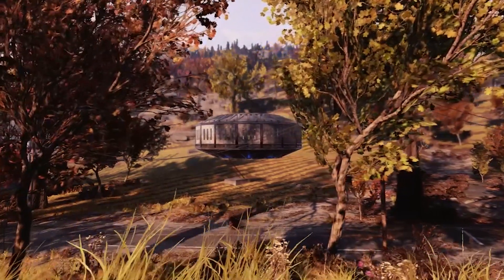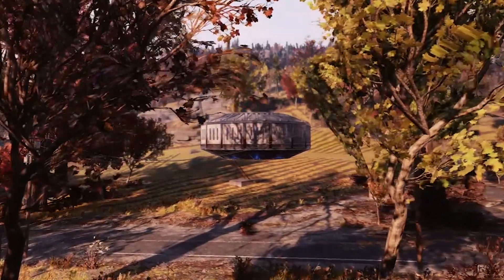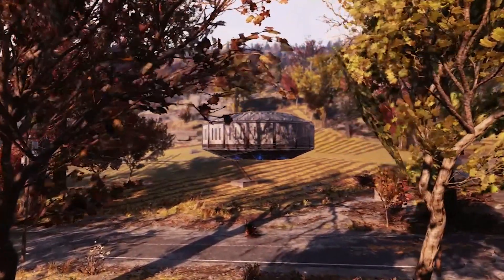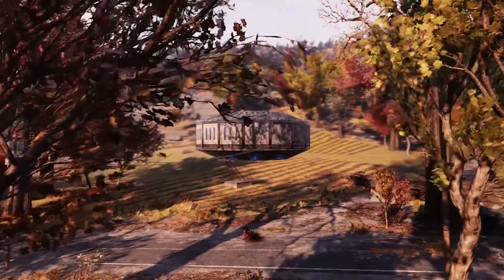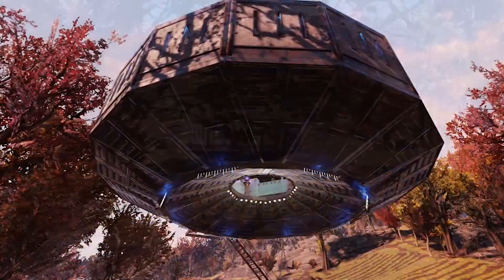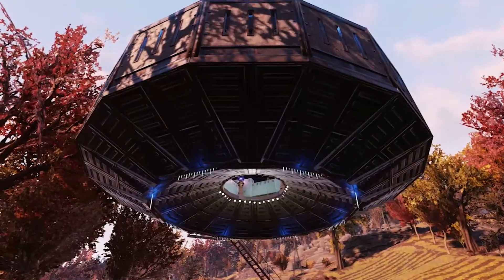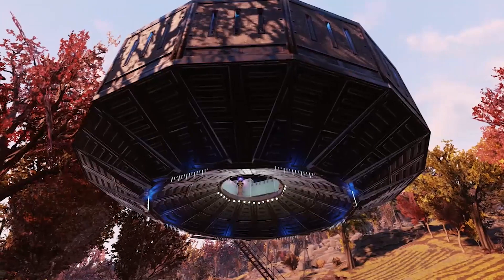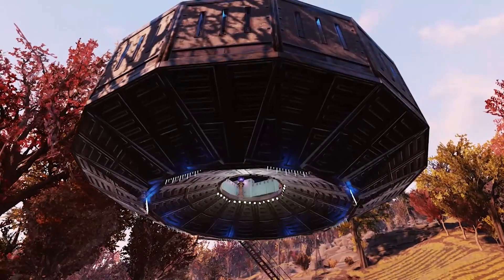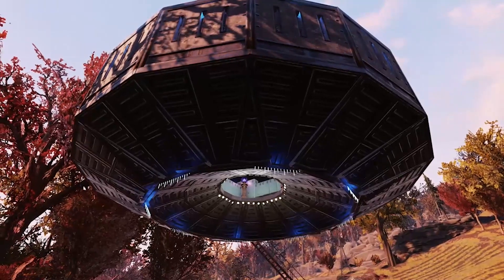Hello everybody and welcome back to a Fallout 76 video. Today I'm going to be teaching you how to make a UFO base. This thing is absolutely insane. You're gonna need a couple things: you're gonna need a friend, or you can use a flamethrower trap. You're gonna want to stack it onto some kind of object and be able to destroy something, because it requires you to destroy things and use that object being invisible because it's destroyed to place a different object that would usually clip into it.